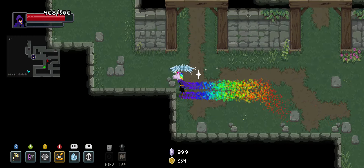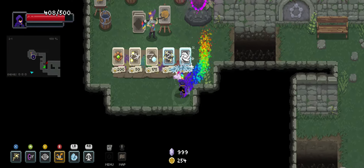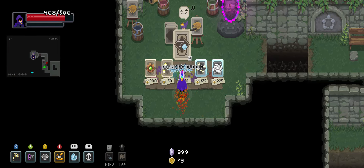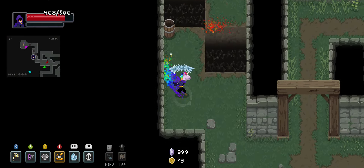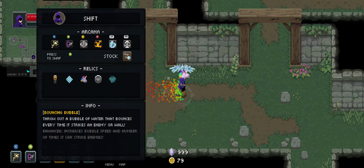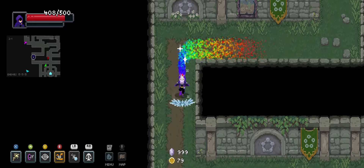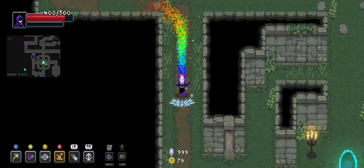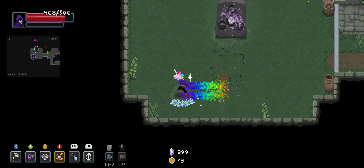That wall is just a suggestion — it's not thick enough to keep me out. Oh, I see Bouncing Bubbles! I've got to take that. That's one of those spells that falls into the category of must-take. I definitely think that goes over Frozen Bait — even though yes, I was enjoying Frozen Bait, I will enjoy the bubbles so much more.